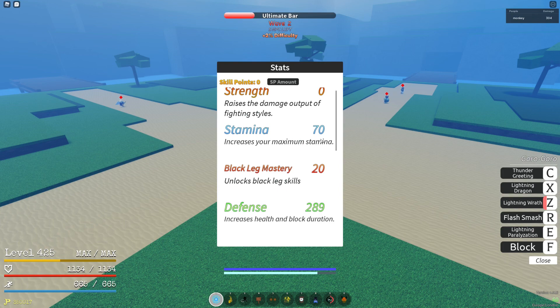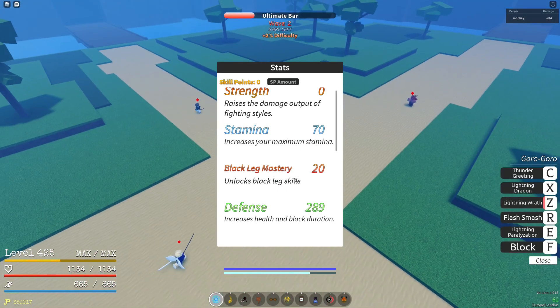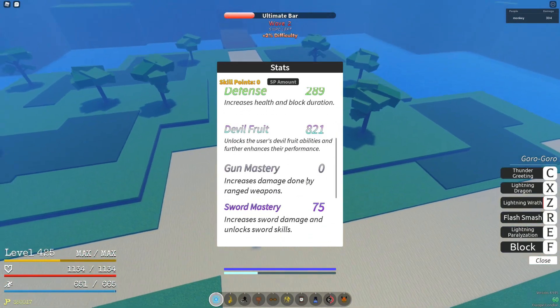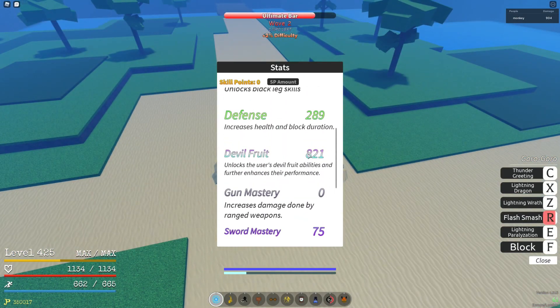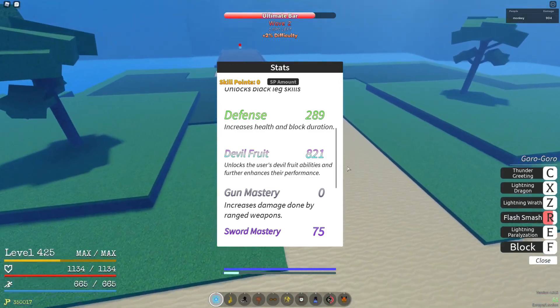For my stats: 70 stamina — as long as you have 650 you're good. 20 so you can do Geppo, but I'd prefer to have Rokushiki if you can get it. As long as I have over a thousand defense I'm fine, and 821 attack — I've done some calculations which was a lot of stress.